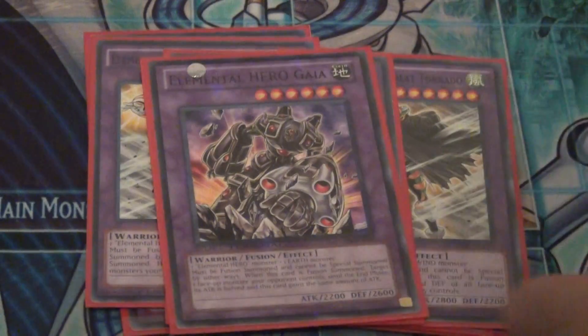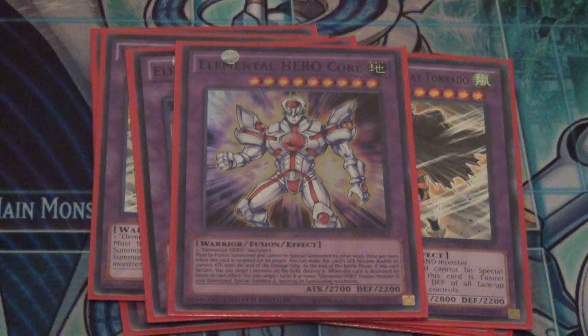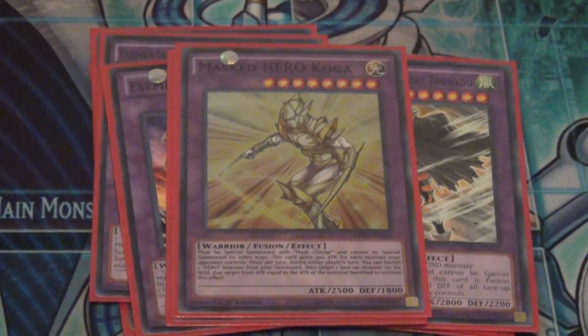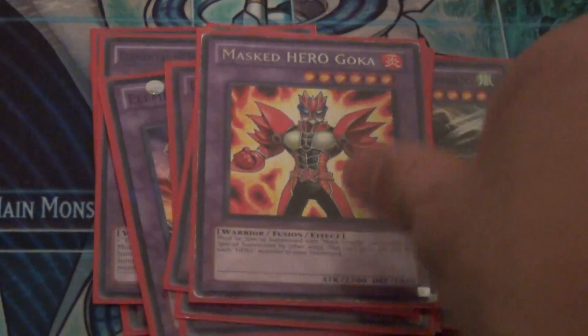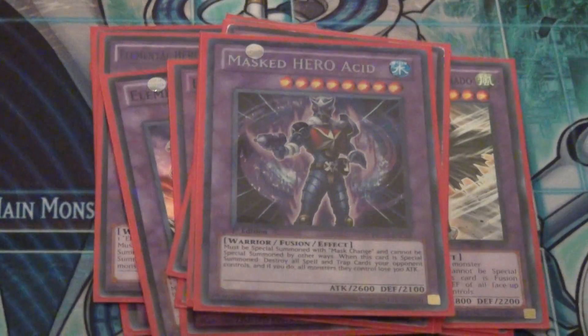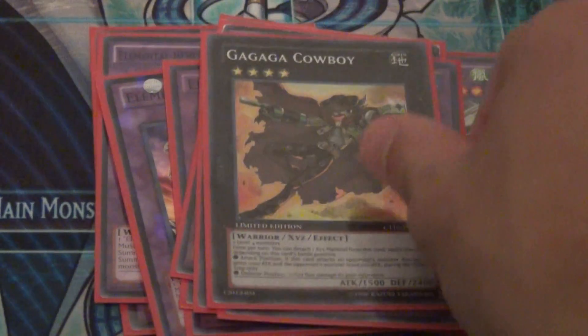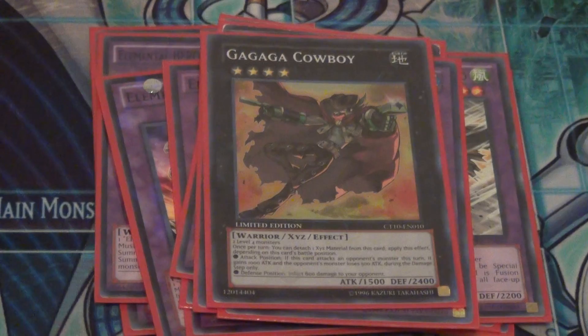For our one-of heroes, I play one Nova Master because we need a fire hero, one The Worthy for an earth hero, and one Elemental Hero Core as a spicy tech — you can swap it for a rank four, but I think it's fun. For Mask Heroes: one Koga, one Divine Wind, one Goka, one Mask Hero Dian, and the best Mask Hero of all — Acid, which combos with Absolute Zero. Since we can OTK with Voltic and the Shinings, I play one Gagaga Cowboy because it comes up quite a bit and cowboying your opponent just feels really good.